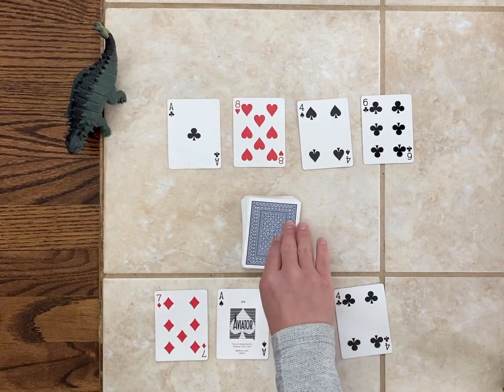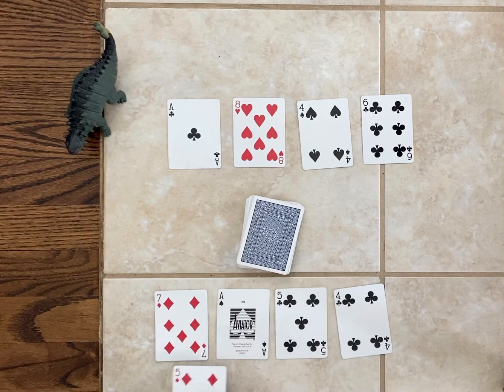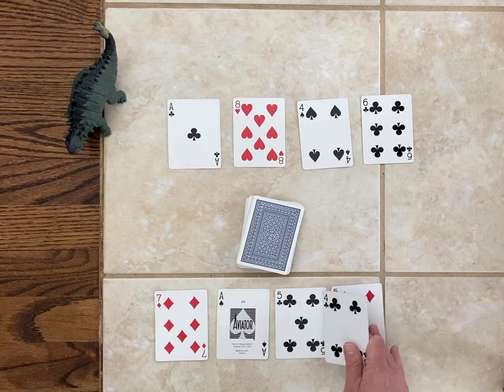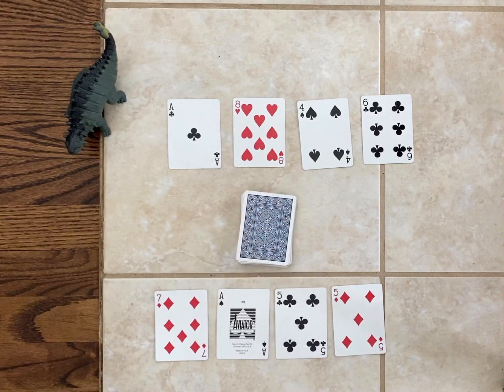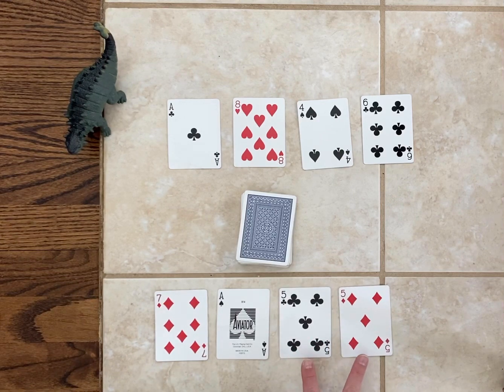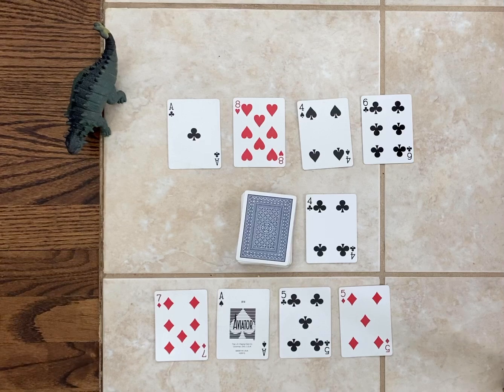So if I go first, I'm going to take a card from the deck and see where I want to put it. I'm going to go ahead and put it up here by this other five, because a five is a relatively large number. If I end up with these two fives in a row, that would be okay — those could be my larger numbers, and I'm going to be looking for smaller numbers to put down here.